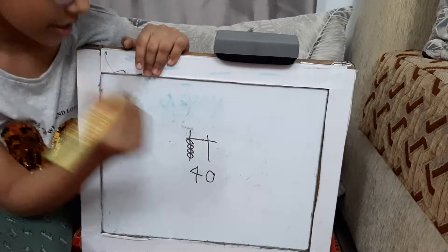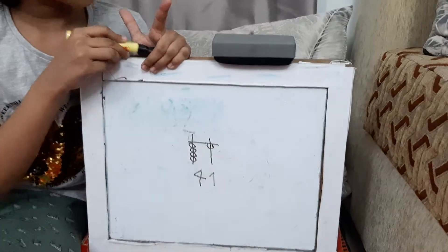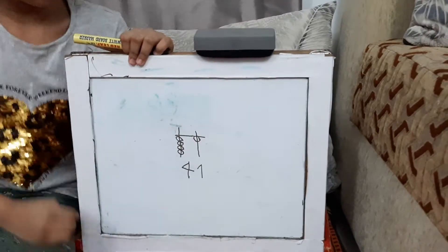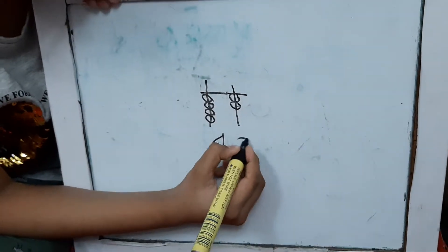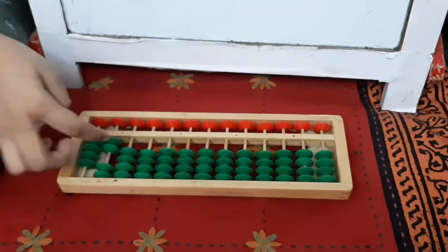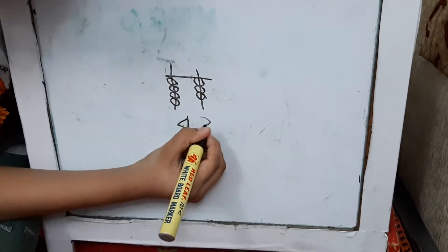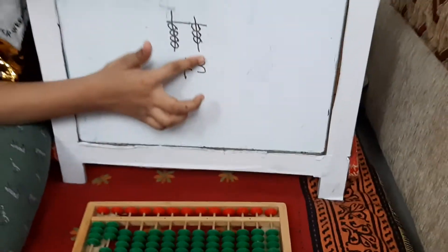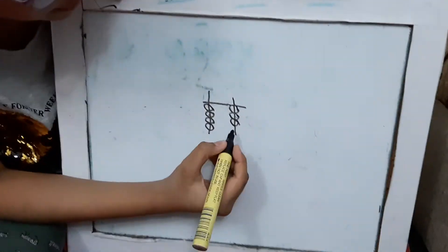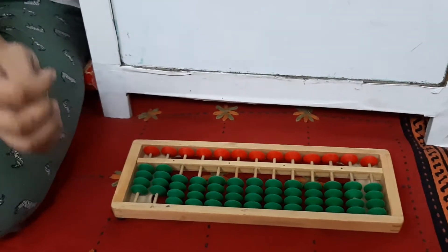Let's go on to 41. Here we go. And the abacus will be one as well. Next is 42 — add another bead. And add another bead in the abacus too. We are doing pretty good, guys. Next is 43 — add another bead in your abacus. Next is 44: four beads at a side and one over here — two.